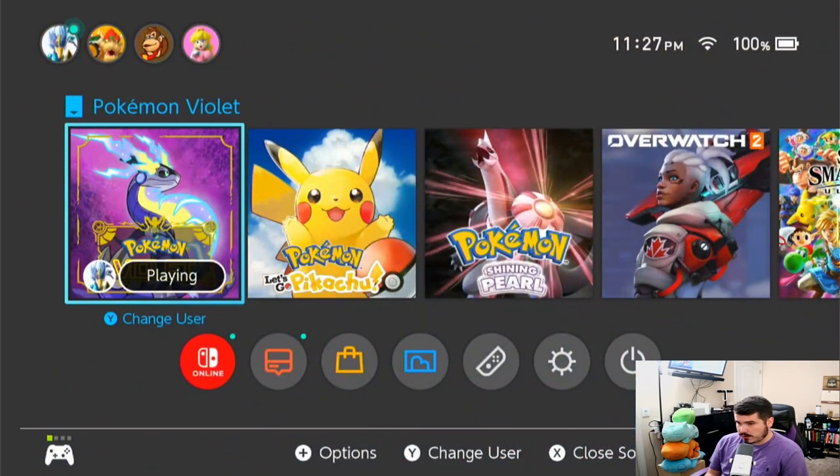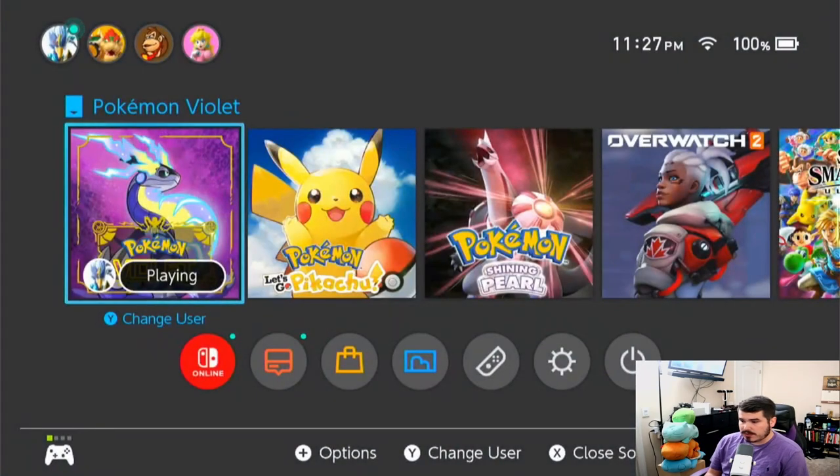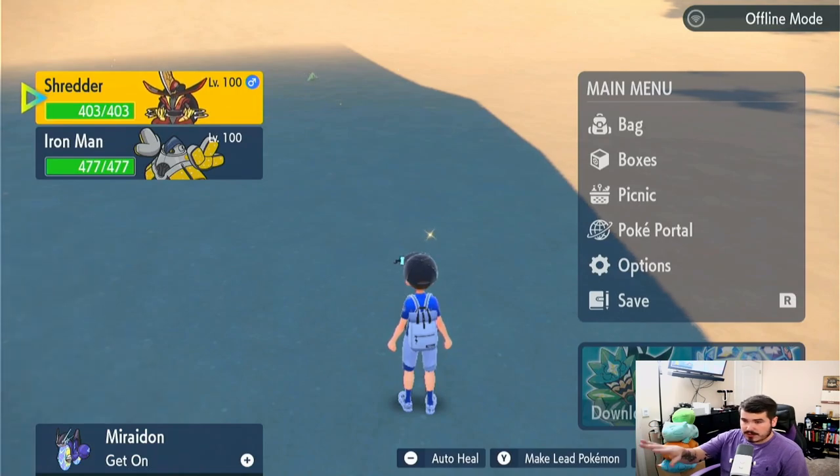Hit the home button, hit X, and close your software. I'm canceling because I've already done it — this is a star piece and I know for sure.